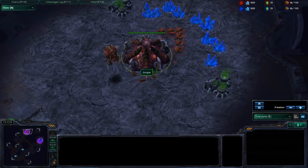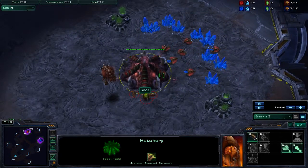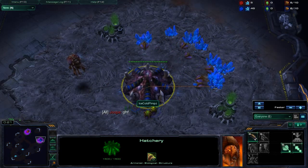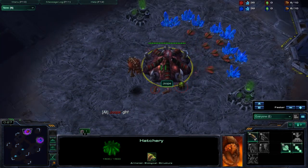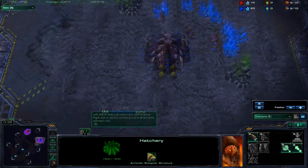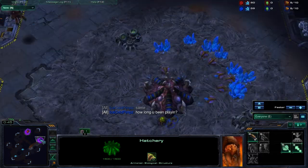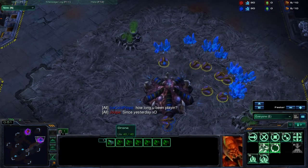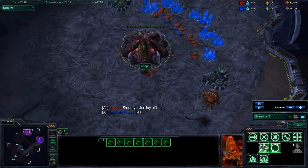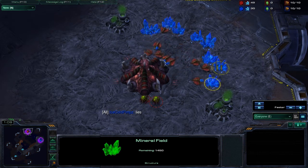Alright guys, this is Ice. I'm going to be casting a Zerg vs Zerg — this is actually going to be me playing as Ice Cold Pimps on the right hand side as the Blue Zerg, and as the Red Zerg we have Jupe. This game is going to be more of a tutorial rather than just a gameplay cast, because after a while it gets kind of boring just watching high level players. This one is for lower league players like Bronze, Silver, Gold.